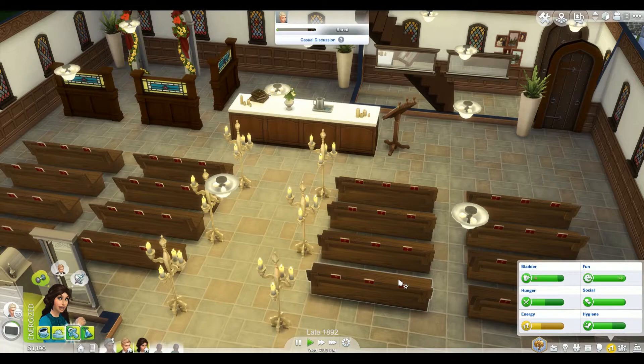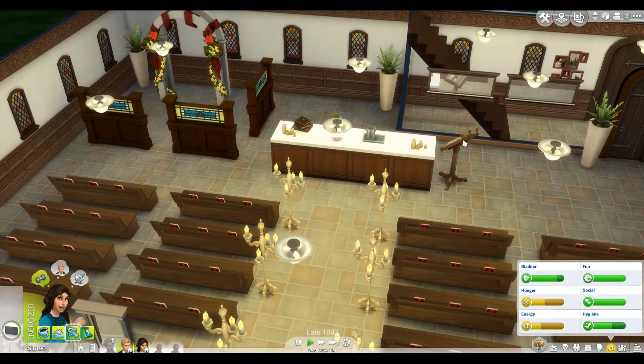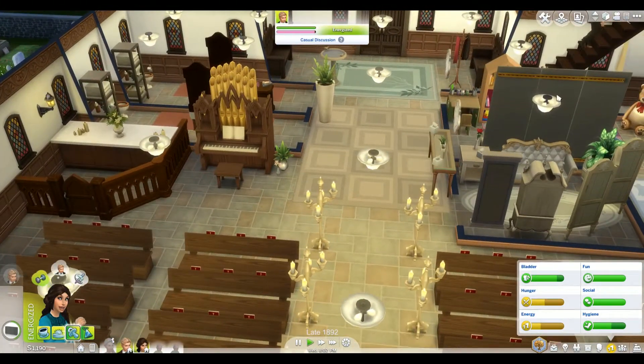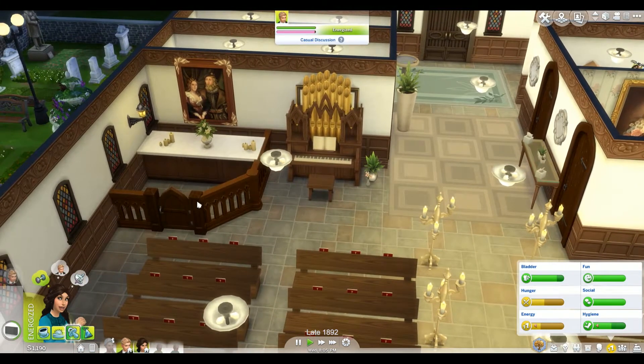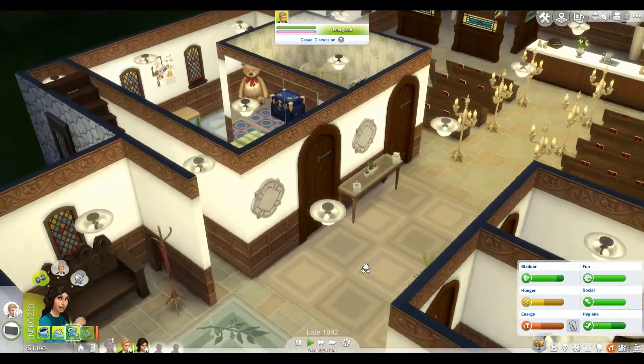I did not have the vampires pack when I originally created this lot, because I didn't want vampire gameplay in all my game saves. But then I found out there was a cheat code to turn off vampire gameplay, so I said great, I want all the stuff now. I think this book stand and maybe some other architectural elements are from vampires — the organ is from vampires, I think it was a piano in my original upload. We also have a little private prayer area back here — lots of churches do have those kinds of things. So here you can see the bride room a little bit and the fun little playful area for the kids. That's our downstairs area.